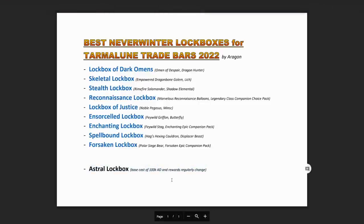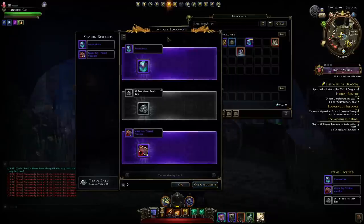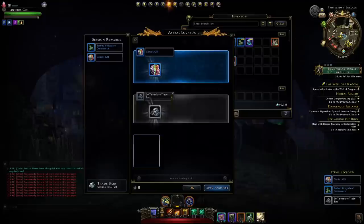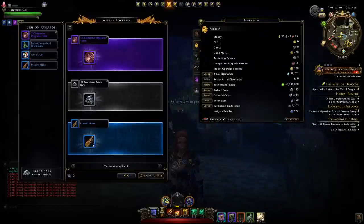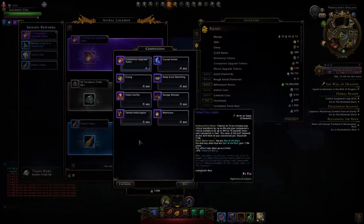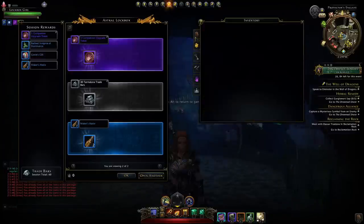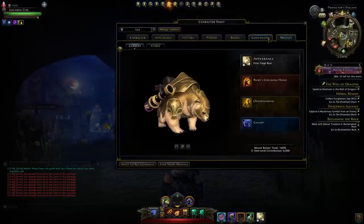On the topic of the Astro Lockbox: it has a base cost of 100,000 Astral Diamonds and you don't need a key to open it. The rewards regularly change so I can't make this lockbox appealing based on rewards, especially since the chance to get what you want is minimal. But opening these Astro Lockboxes will give you on average just over 40 trade bars on every single one you open, and 40 trade bars is 20 upgrade tokens — about 200,000 Astral Diamonds worth — so you're already doubling what you invest.